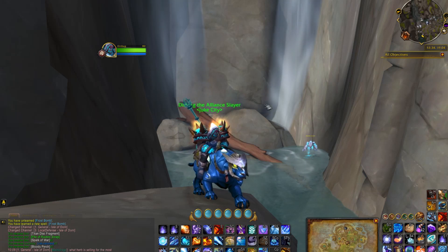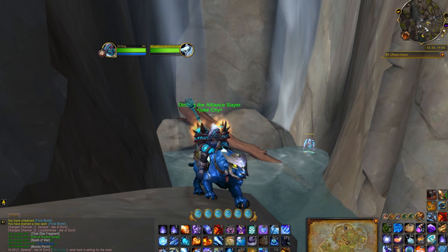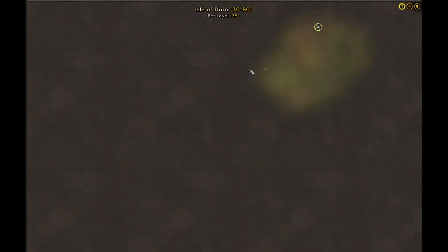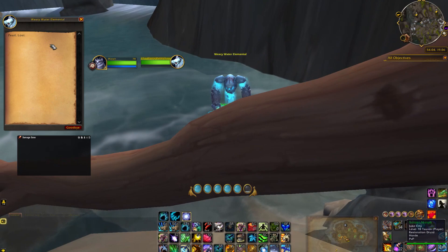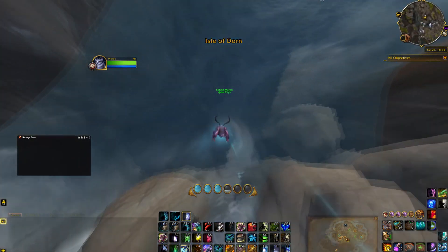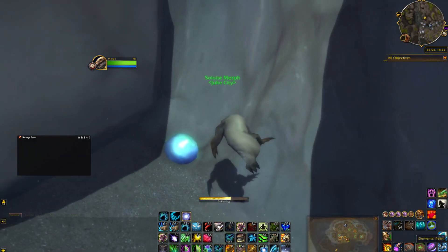This is a quick guide on what to do with the Weary Water Elemental. It's located at 53, 19 on the map in the Isle of Dorne. When you approach the elemental, it says 'pearl lost' — the pearl is right nearby, so grab it.